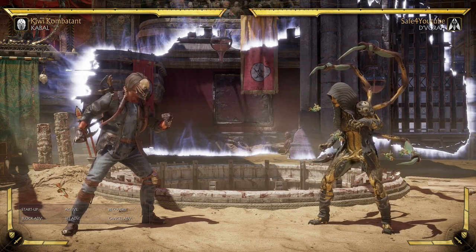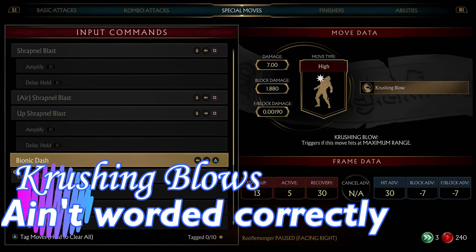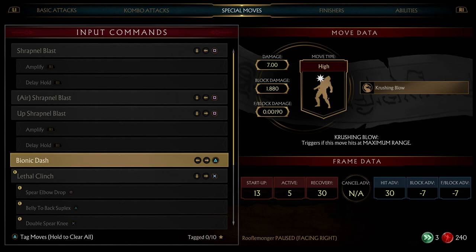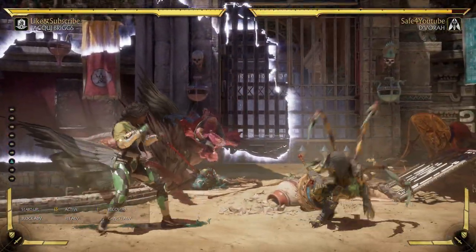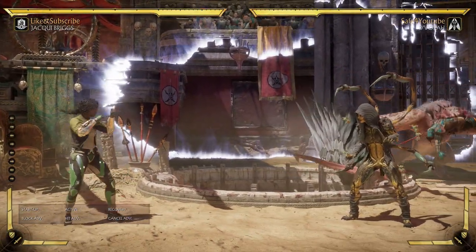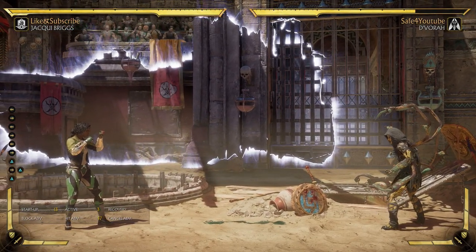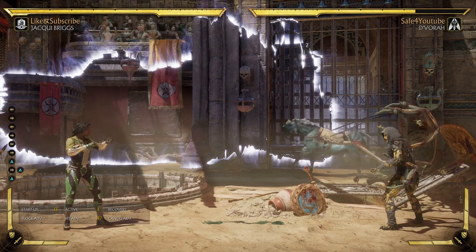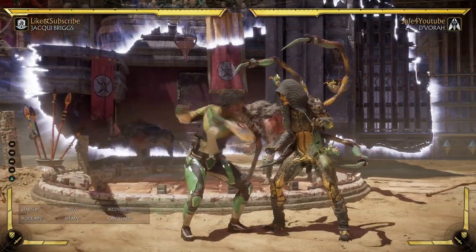Our next tidbit has to do with crushing blows — specifically the kind where the requirement says 'triggers if this move hits at maximum range.' There are a couple of variations of this; we're using Jacqui, and Terminator has one too. The bionic dash says it needs to hit at max range for the crushing blow. Up close you get no crushing blow, but back up a bit and you'll get it because she traveled the full distance. But I'm here to tell you that is a lie. What these moves should actually say is: they trigger once the move has elapsed a certain number of frames without yet hitting.